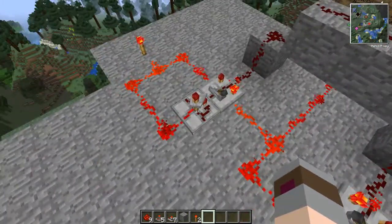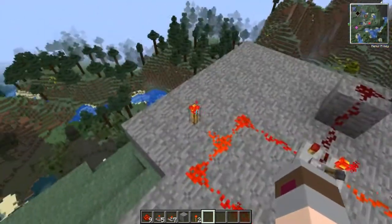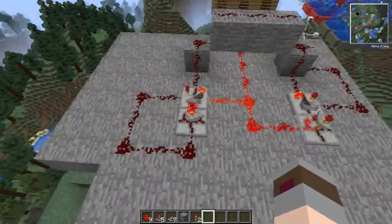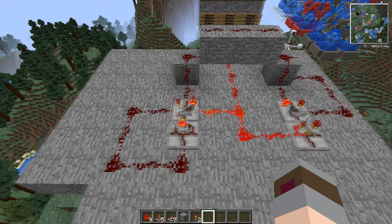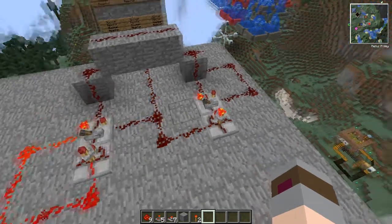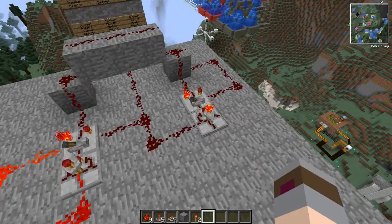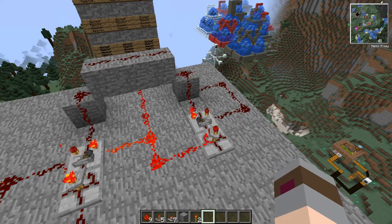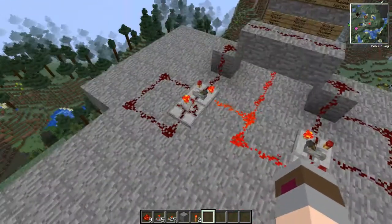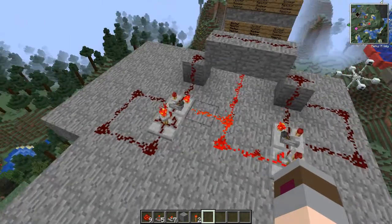The signal will continue across this bridge and will toggle this latch to the left, which will essentially turn off this timer. Now I'll break this torch so you can see: this timer is going to run and toggle the latch to the left, which will allow our generation timer to run and the reactor to run. Once this finishes — and this is all instant because there are no redstone repeaters required, it just sends a signal instantly — it toggles, turns the reactor off, and allows our cooldown timer to run.